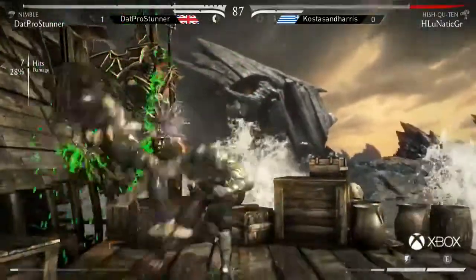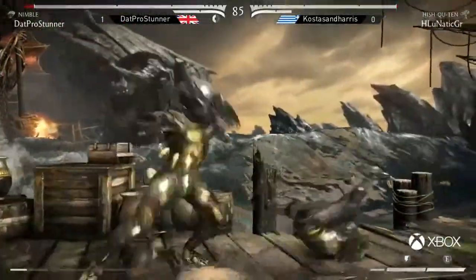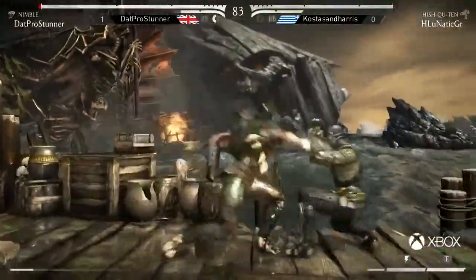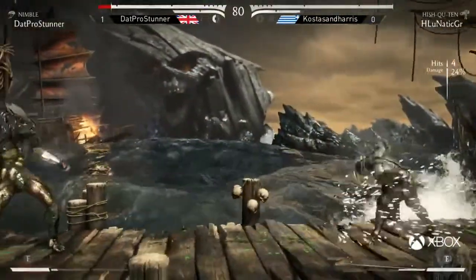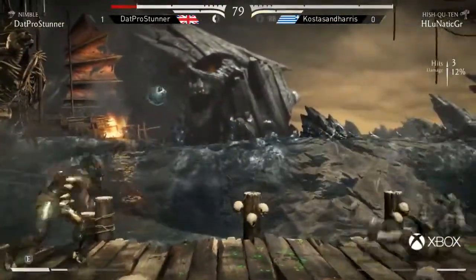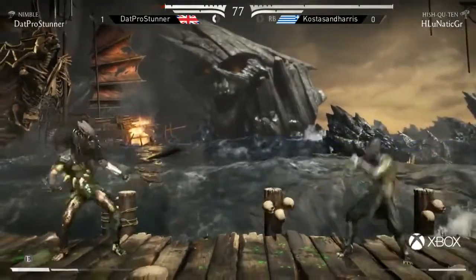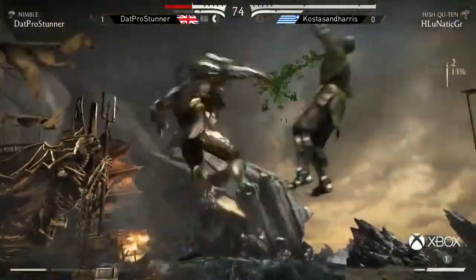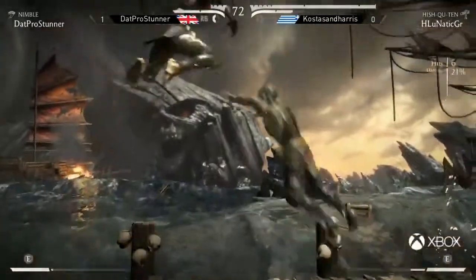Costas, he's up to save the bar. This is probably the swaggiest display of Nimble I've ever seen. Guess — wake up, jump out to get out. Good read from Costas, but here comes Pro Stunner. Catches the block — no block at all at that time. Interesting decision. I think he just wants to send them full screen so the zoning can begin. He's got to be careful with the zoning here, and there's the meter burn. Back-to-back NJP. Interesting play from Costas, but it works out for him.